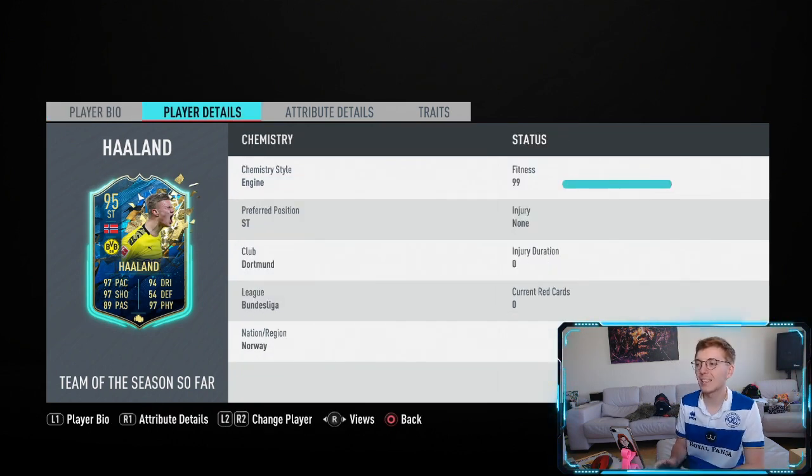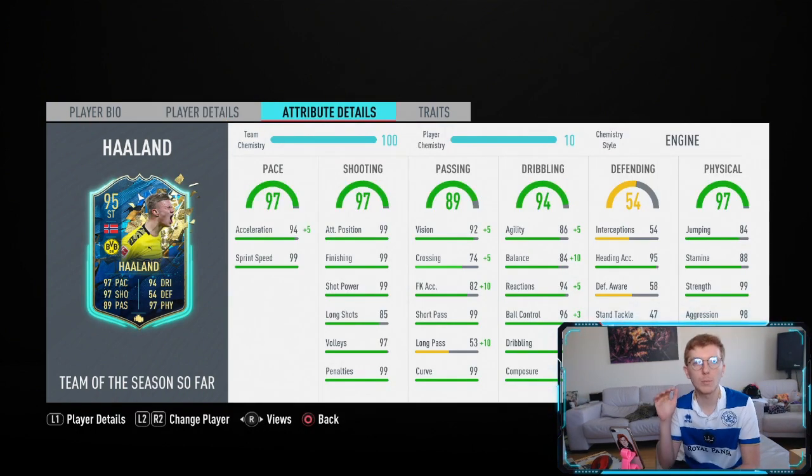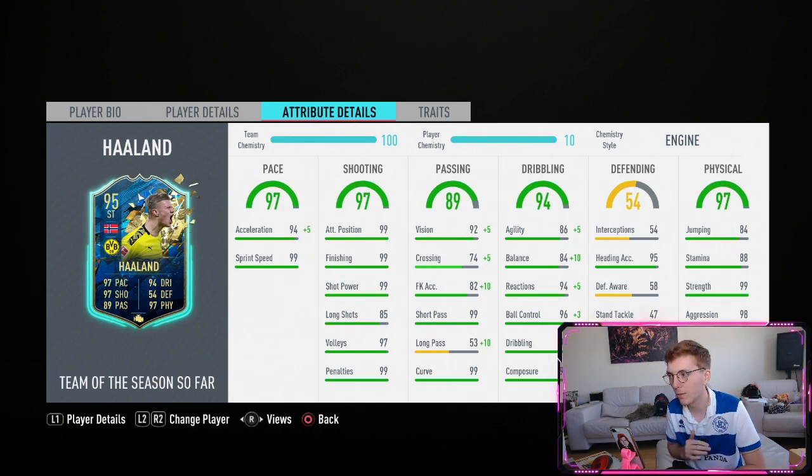Having a look at his in-game stats - I put an engine on him which does exactly what you want: paces him up to 99. On the dribbling it gives him 90+ agility and balance, and then maximum reactions, ball control, dribbling and composure. That also gives a nice boost to passing - around 92 overall. I just think an engine at the moment for a lot of cards is perfectly suited. His shooting is already disgusting, having four stats on maximum already, so I'm really anticipating this card being absolutely phenomenal.